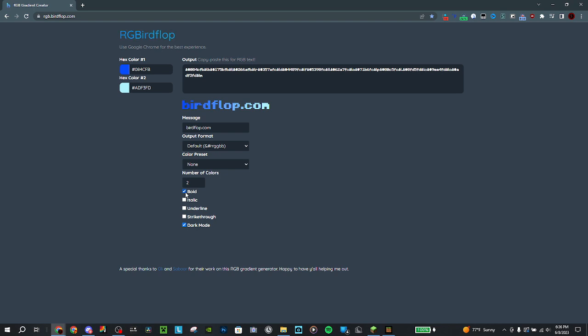For this example, I'm going to do it bold. And then I'm going to change number of colors to three. I can make this one just a tiny shade of red different because the max tint messes the red up. I'm just going to copy this color code to here, and I'm going to change the message to my username. I like that blue. And then you're just going to copy the output.